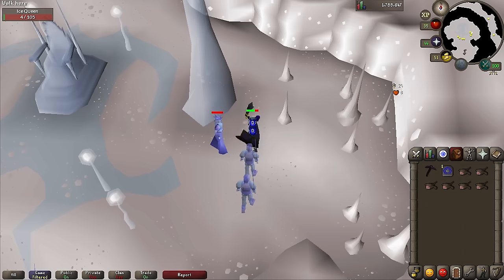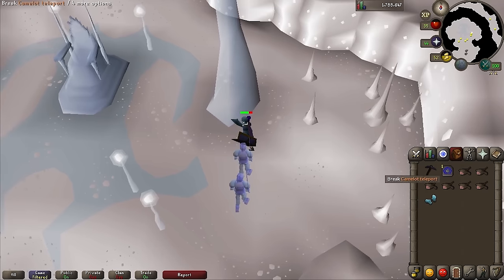It's a pretty straightforward battle, nothing too tricky. Once you kill her, pick up the Ice Gloves she drops, and then teleport out and head to your nearest bank.